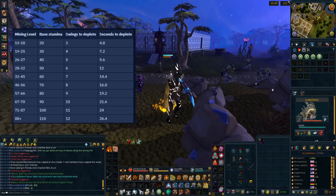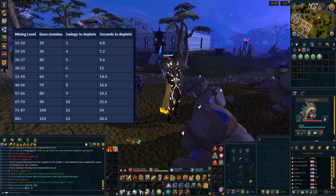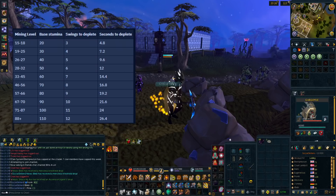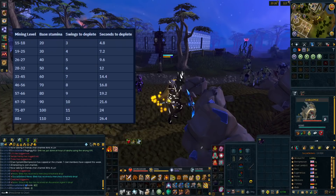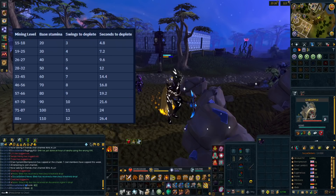Another mechanic of the mining and smithing rework is stamina. Stamina is the game's way of punishing you for AFKing too hard, and is represented by a blue and yellow bar above your head. This mechanic is unlocked at 15 mining, and you get the first 14 levels without having to worry about it. Every swing depletes 10 stamina from your stamina pool, and it's replenished by clicking on the rock again. Your stamina pool is based on both your mining level and your agility level, with each agility level giving one extra stamina.